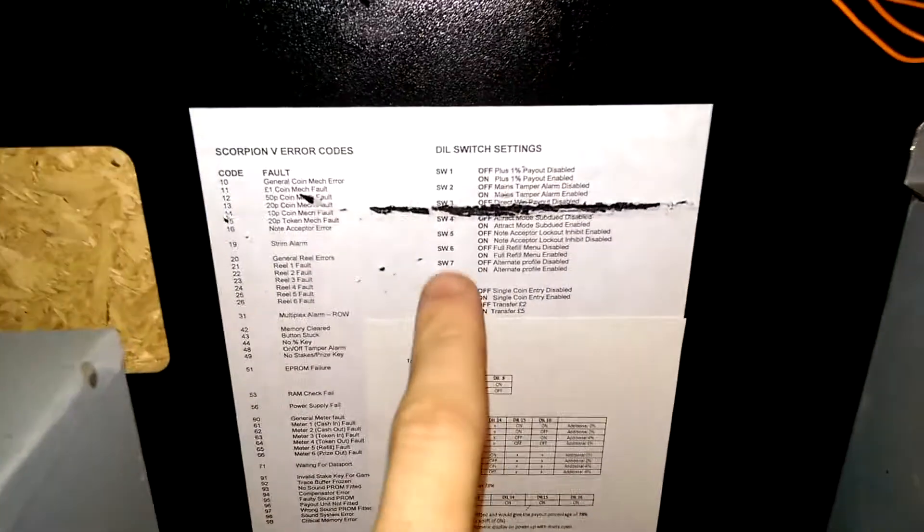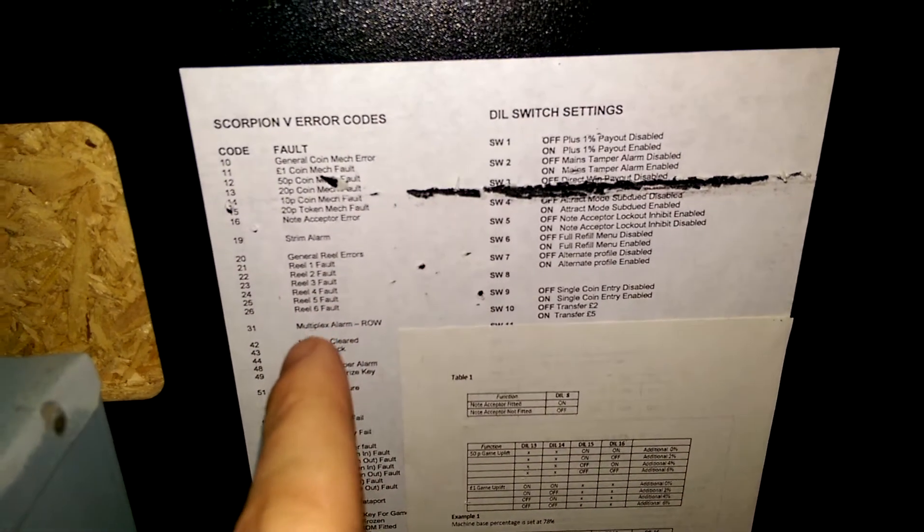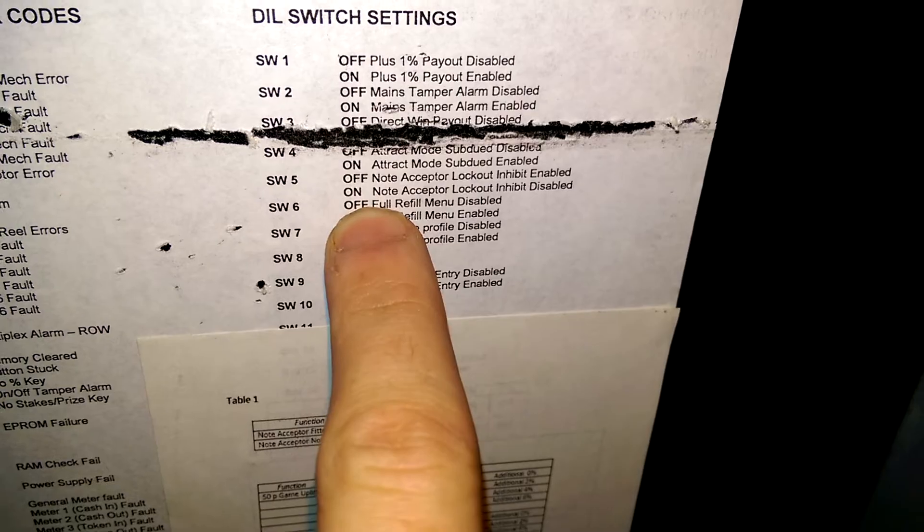The other way you need to help as well — so if you go to the service menu, the number 6 I want. So bang, switch 6.